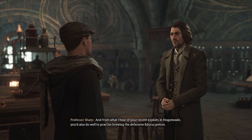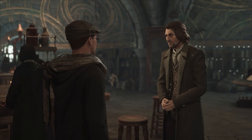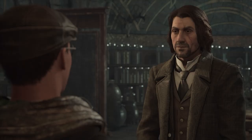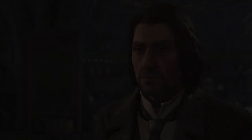Professor Sharp also recommends practicing brewing the defensive Eduras Potion. Professor Weasley had the player acquire the recipe from J. Pippin's. For now the ingredients can be found in his office, but in future the player will be expected to provide their own. Some can be harvested from Herbology, rarer ones purchased, and others may require being more resourceful.